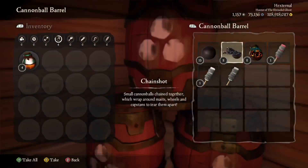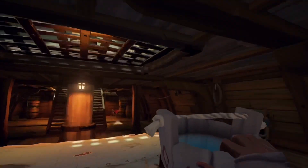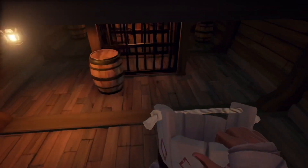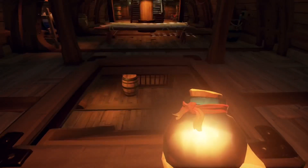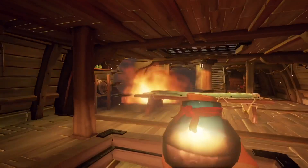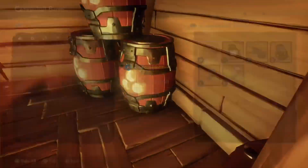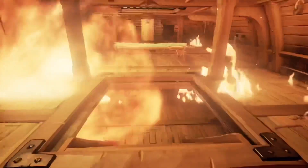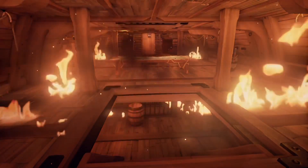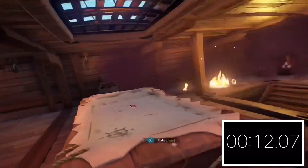Unfortunately for the galleon this strategy isn't as effective as it is for the brig and sloop, since the galleon's mid deck holes don't leak any water until the water reaches the mid deck. So you'll want to try to get one or two lower deck holes, which you'll need to defend until the water reaches the mid deck, or the galleon will sink pretty much instantly because of how many holes you've made before the water reaches the mid deck. Whenever I've tried this I can usually only get one lower deck hole, but sometimes you can get lucky with the timing and two lower deck holes will open up at the same time.